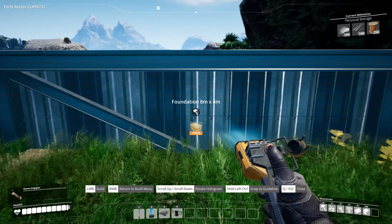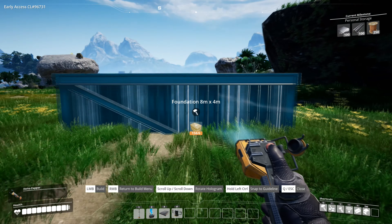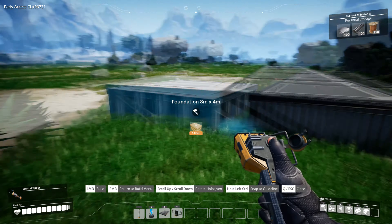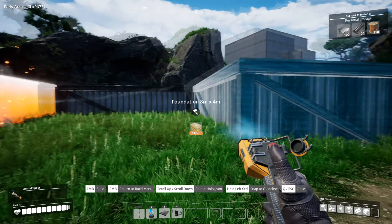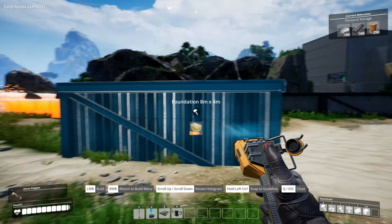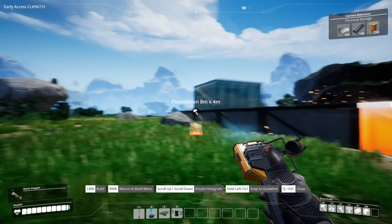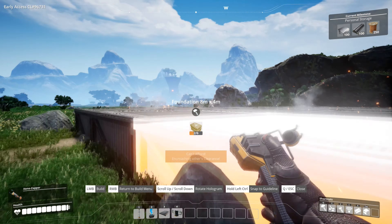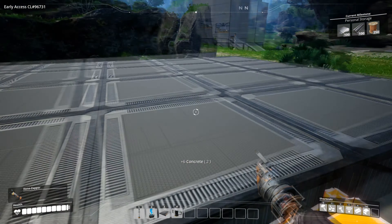I want this to be a road for my car to drive on. A road that I always build is always two foundations wide. A great thing in this game is that whenever you remove something you get back what you put in, so I do not have anything to complain about that. I just put 6 in and I get 6 back when I remove it.